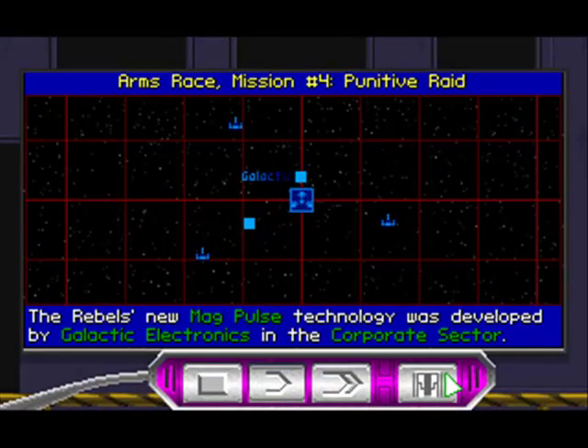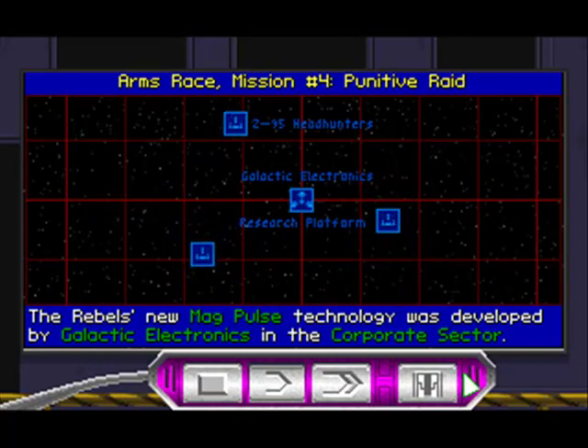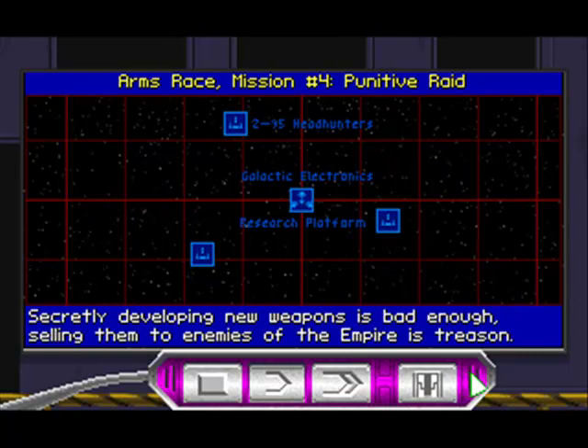The Rebel's new MagPulse technology was developed by Galactic Electronics in the corporate sector. Secretly developing new weapons is bad enough. Selling them to enemies of the Empire is treason.